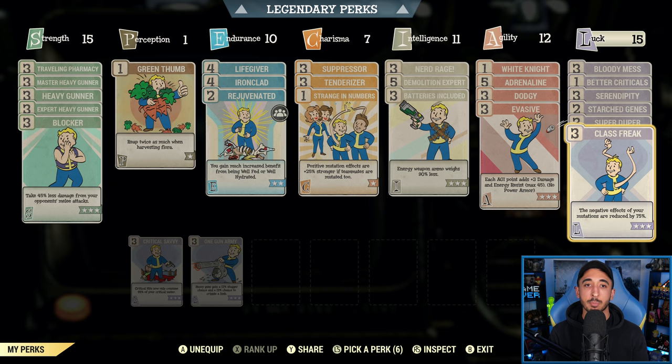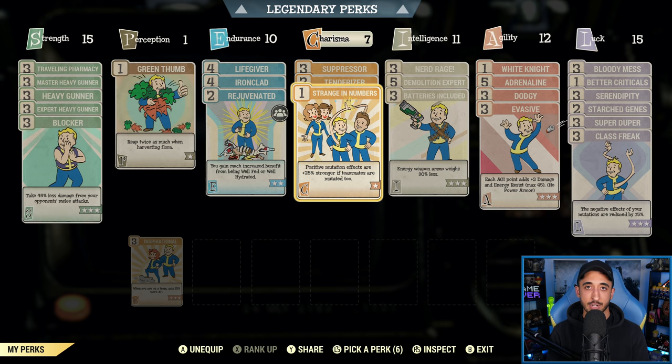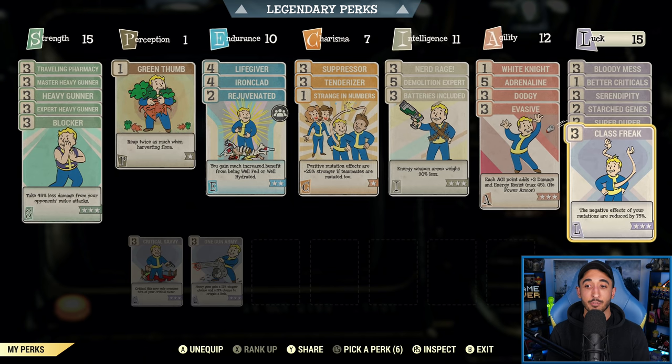If you don't want to use Class Freak, at least have Stranger Numbers — more so if you play in a team. When you're in a team and at least one teammate is mutated, your positive mutation effects are 25% stronger. It's a very nice boost, especially for just one perk point, and it's very easy to share. You should have Stranger Numbers active at all times. When I'm talking about the base effect of mutations later in this video, I'm not going to be talking about the improvement from Stranger Numbers or the reduction from Class Freak — but just know that that exists and it is very important.